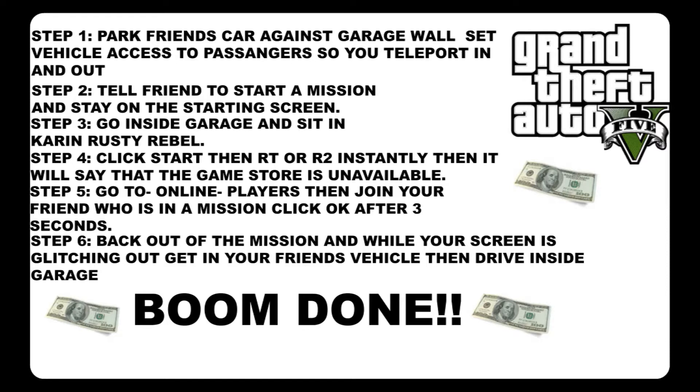Once your friend's inside the mission, he needs to stay on the inviting screen. Once he's on that, you can start doing the glitch. Go inside your garage, get in your Karen Rusty Rebel, pull up your start menu, and then click RT or R2 straight away. It should say the store is unavailable — if that happens, it means you've done the glitch correctly so far.